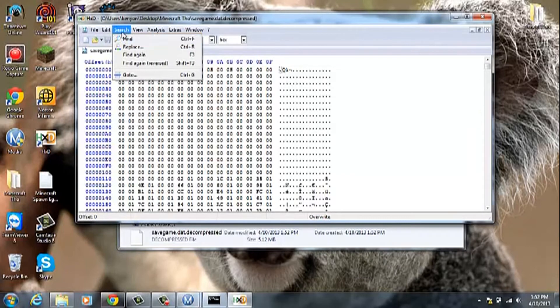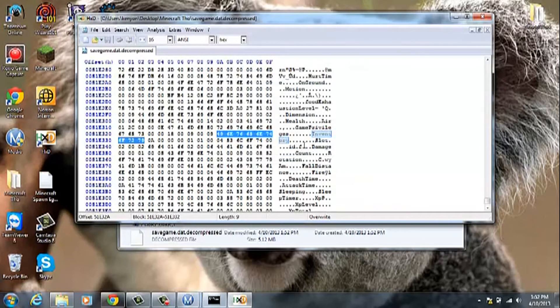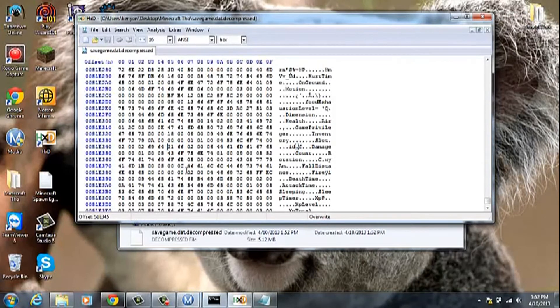Then go to Search, Find, and type in 'inventory'. If you only have one thing in your inventory, like I only had one map, it makes it very simple. The ID for map is 0166. Now I've taken the liberty of writing down all the damages for spawn eggs — that's what changes it to make it spawn something. The generic ID for a spawn egg would be 017F. So right after ID, put 017F. Do this on the item you want — I suggest only having one item in your inventory.